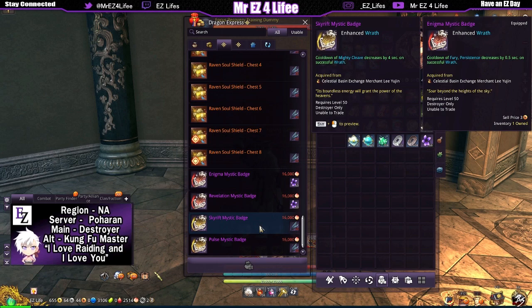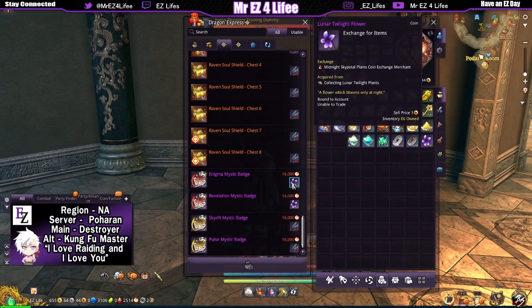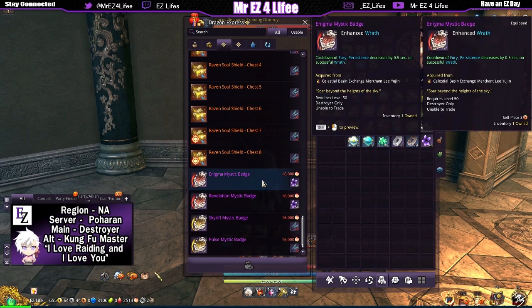These two are the best for both builds. But this enhance-wrath badge is pretty decent — it works for both shadow and earth builds. It's not the best, but it's definitely decent and gives you some kind of benefit. Spending the flowers wasn't necessarily a bad investment.